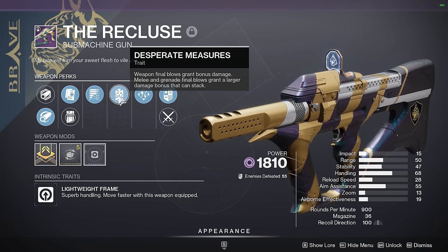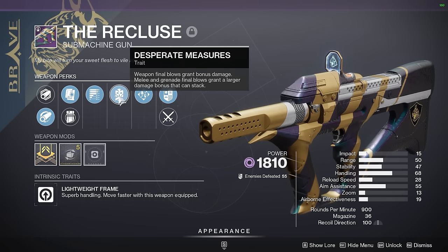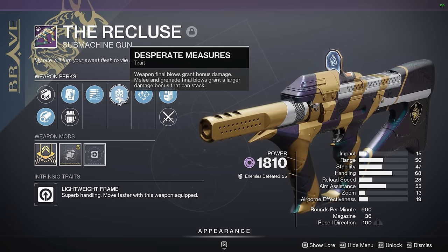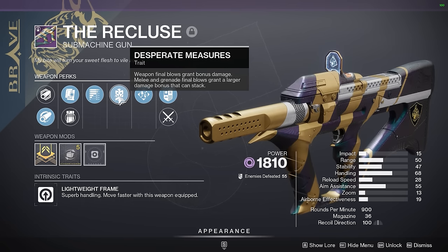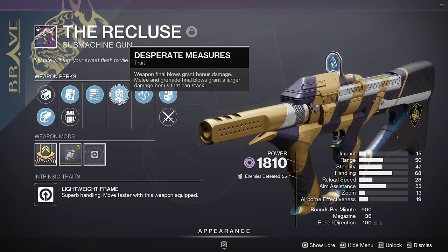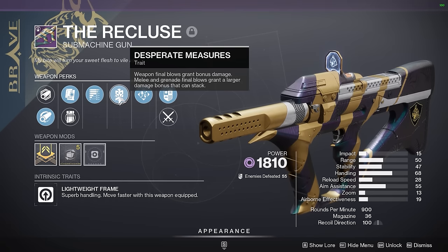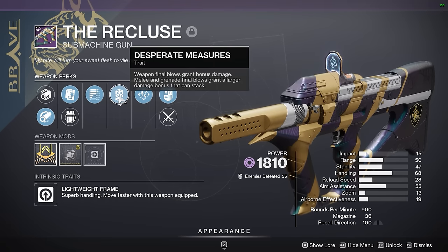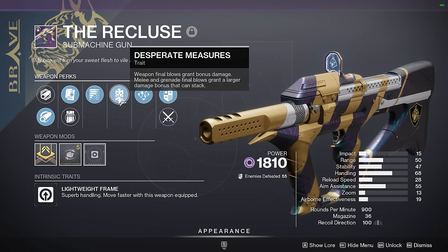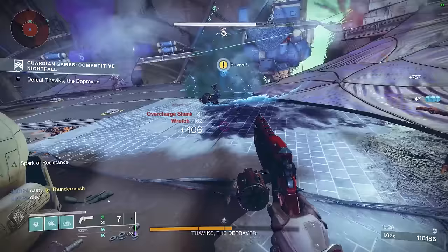It's an interesting perk and I think it works well for classes with lots of abilities to spend and refund often — things like Solar Titan or Arc Hunter. At the same time, it is a fair amount of work for a buff that lasts only six seconds. If you were just getting kills with the SMG, you'd only get a 10% damage buff for six seconds, whereas Master of Arms is 15% and you can trigger it with any weapon. So I'm not too sure about this perk on this SMG — maybe not the best, but interesting.